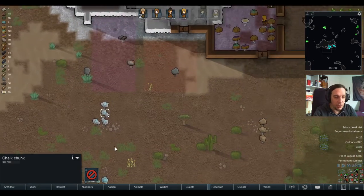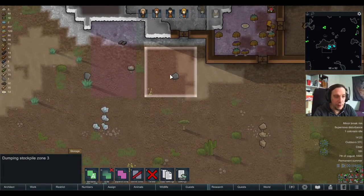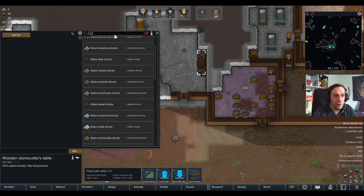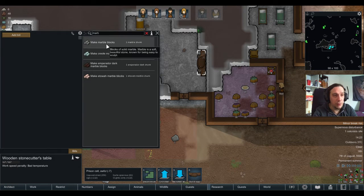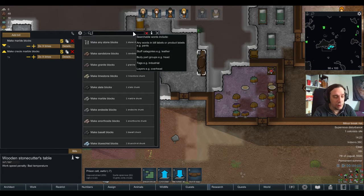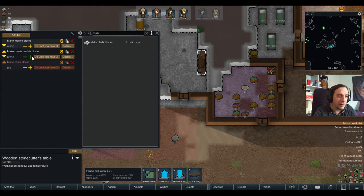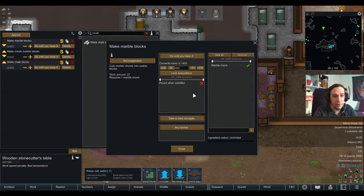We have chalk, Creole marble, and regular marble — some beautiful things. I'll set up stockpiles for marble, Creole marble, siltstone, and chalk, stopping at 400 of each. The ingredient radius is going to be quite slim because I don't want them to collect chunks from all over the map.